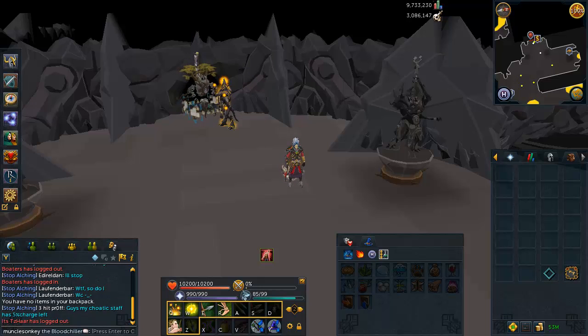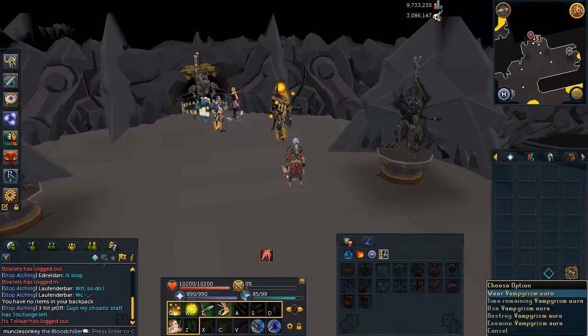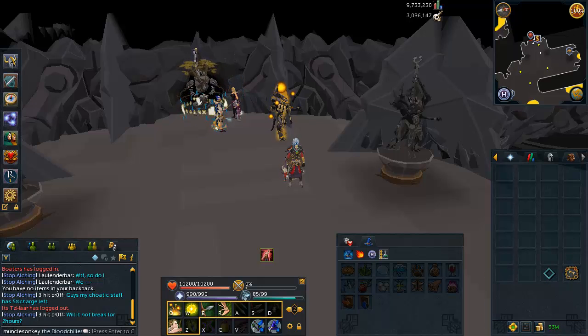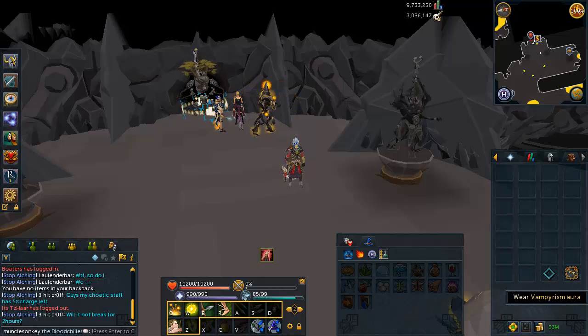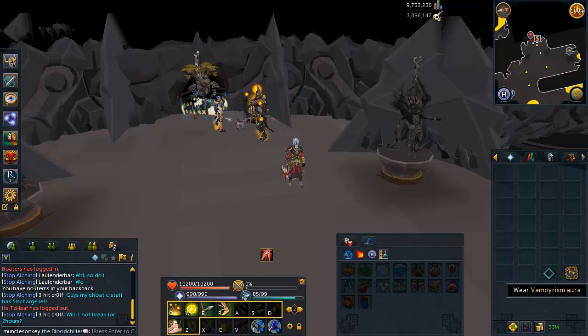For example, if Jad KOs you, the Sign of Life will restore you about 2k HP and give you another chance. Hopefully you won't be messing up on Jad and won't need it, but it's just a safeguard. I'd also recommend bringing a Vampirism Aura — it's around 20k loyalty points and is a very important thing to buy even if you have Soul Split already unlocked. The Vampirism Aura is really nice in many PVM situations.